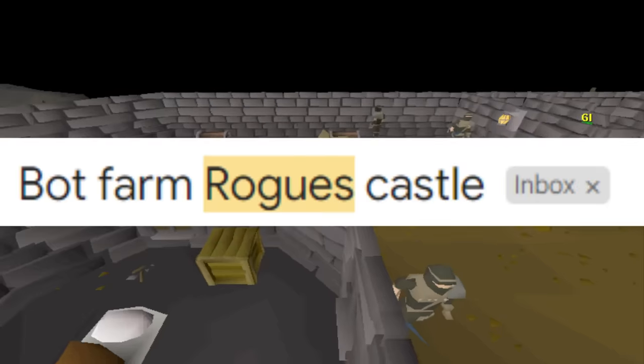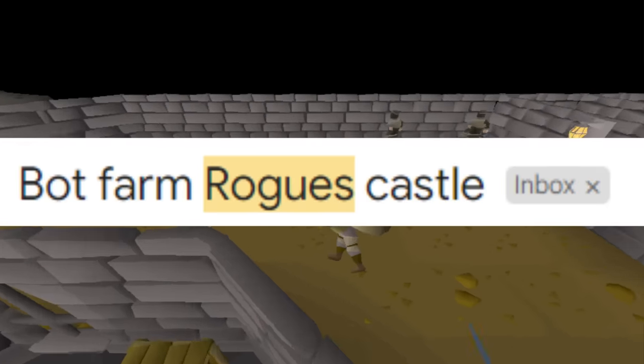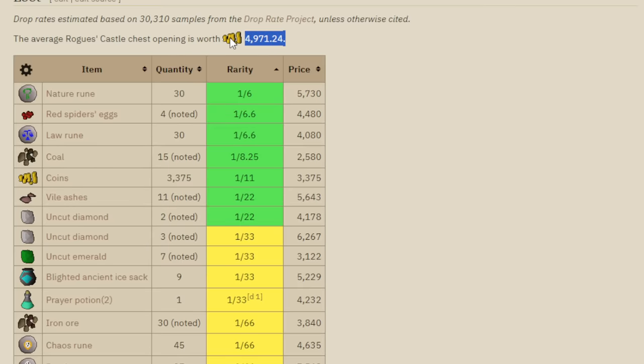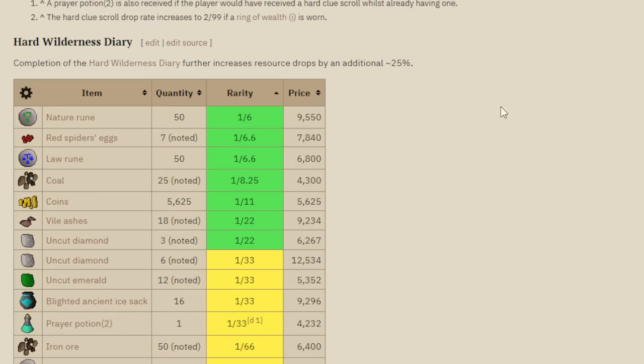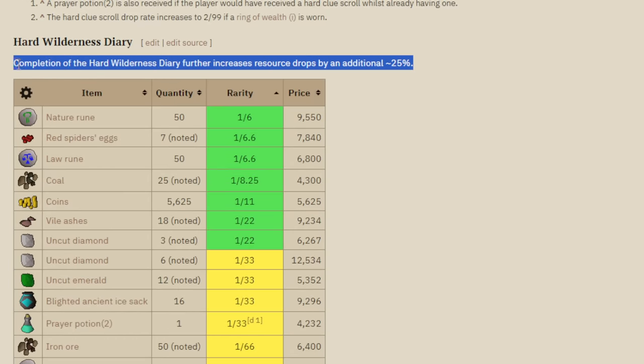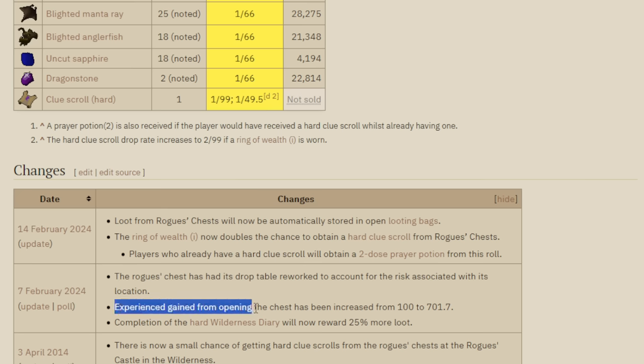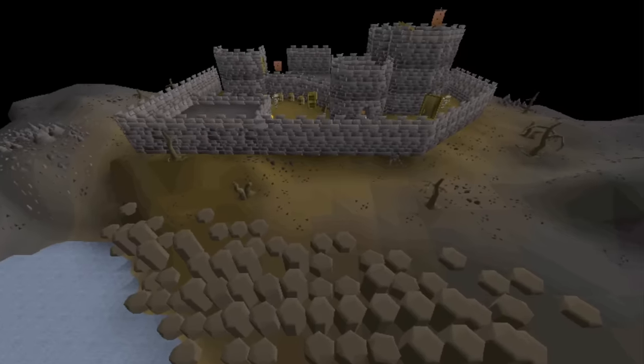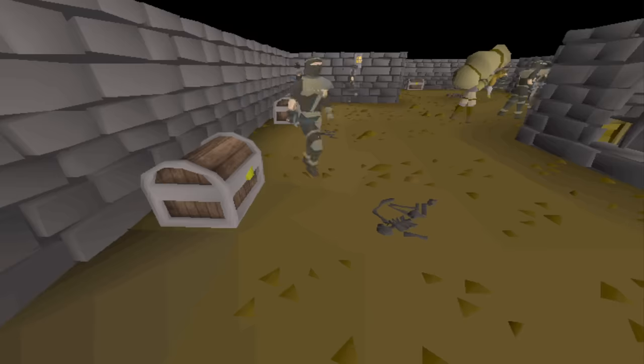I just got a tip that there are bots at the rogue castle thieving the chests. This area recently just got updated with big loot buffs. Looting the chest with no diaries is worth on average 4.8k, and with the hard Ardougne diary it increases another 25%. The XP from thieving a chest was buffed from 100 XP to 700 XP. The wiki quotes the GP per hour as 2.7 million — new bots with potentially huge amounts of loot in the wilderness.